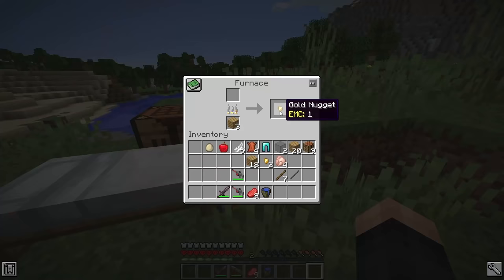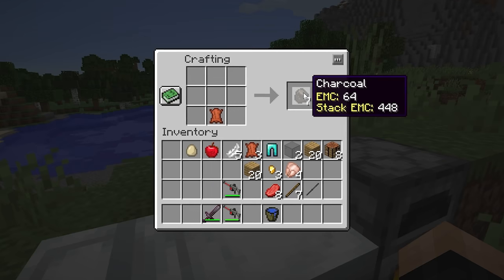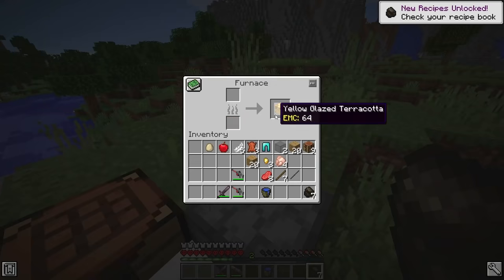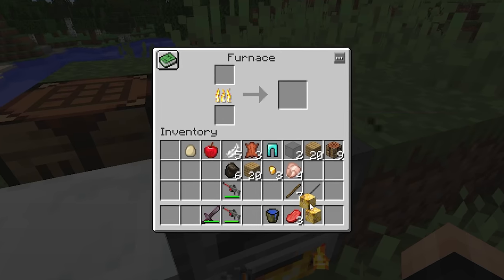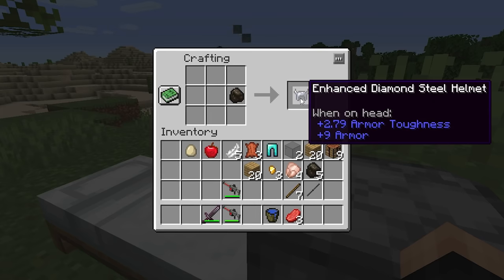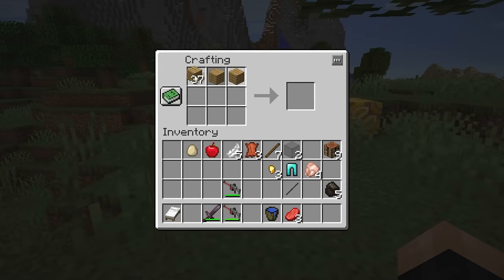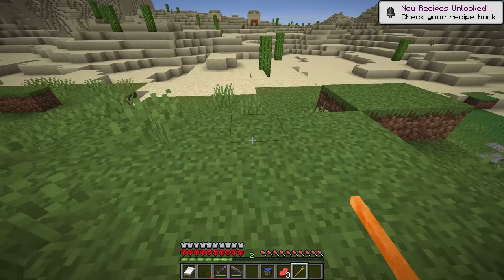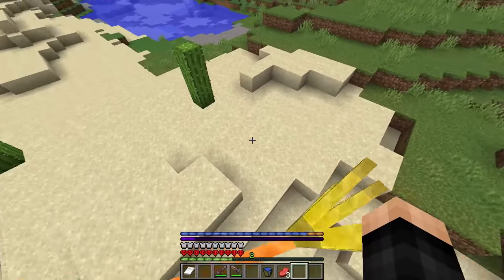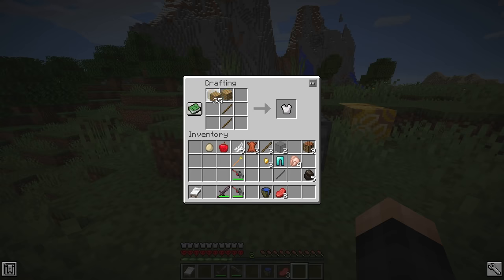Everything we cook right now is giving me gold nuggets. What if we try a crafting table? Oh no, I might really have to go into the desert temple. What did I just get there? Charcoal — actually really useful. I think every different item you cook with gives you a random output. Charcoal gives us an enhanced diamond steel helmet — don't mind if I do. I'm literally so OP with armor. An enchanted broom, which I'm pretty sure we can fly with — this is such a good start! We are literally flying now.